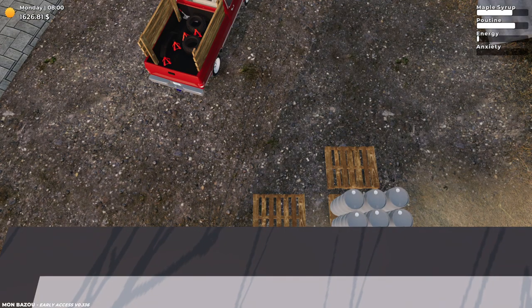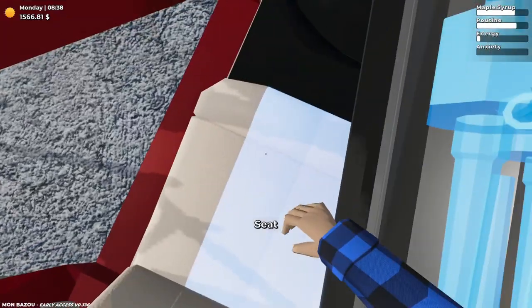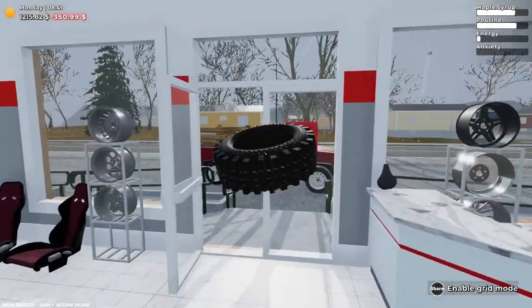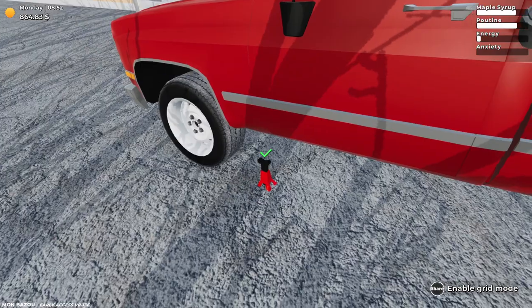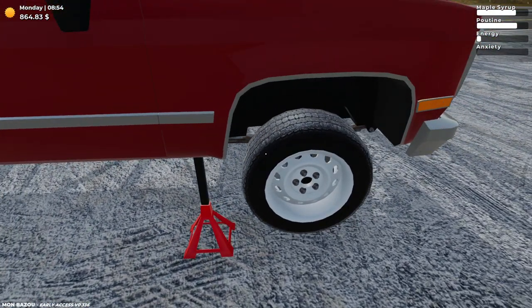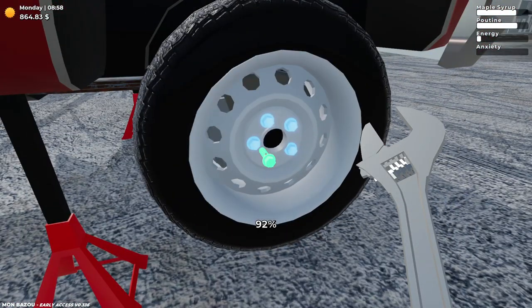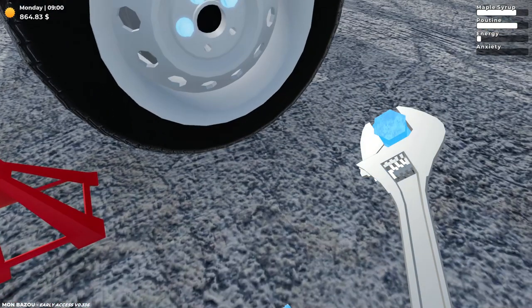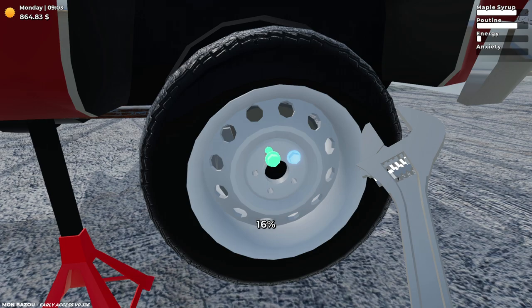First things first, let's grab the only maple syrup barrel right now. The moment you've all been waiting for — finally buy the last two off-road tires and install them on the truck. So tire number three and four — I gotta keep them in here because there's a tire changer and tire inflator right here. Let's jack this truck up and get the old tires out so we can put the off-road tires on. We gotta remove all five bolts for all four wheels, put it in the shop, deflate the tires, get rid of the rim, put the same rim on the new tire, and rinse and repeat until done.